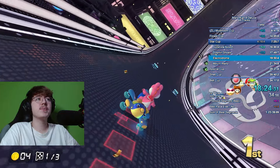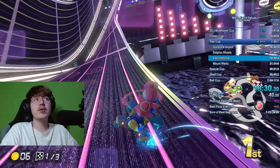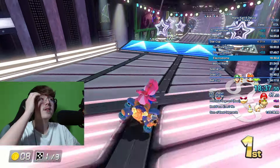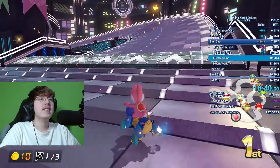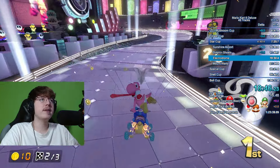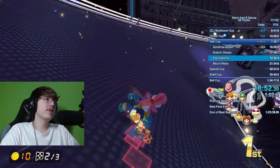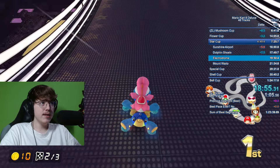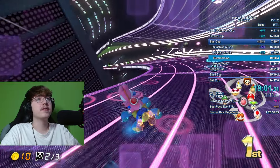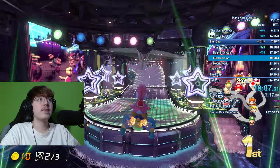I ended up missing a coin on Dolphin Shoals — not the end of the world but unfortunate. I did not go for the glider strat in lap 1 or lap 2 because I forgot it was even a thing. In the middle of lap 3 I remembered — there's a glider strat where you do a drift off the glider — and you'll see it later. I didn't go for it in the first two laps, which is some time I could have saved since it's not too difficult and saves a good amount of time for free. Being rusty, I just didn't remember all the strats.